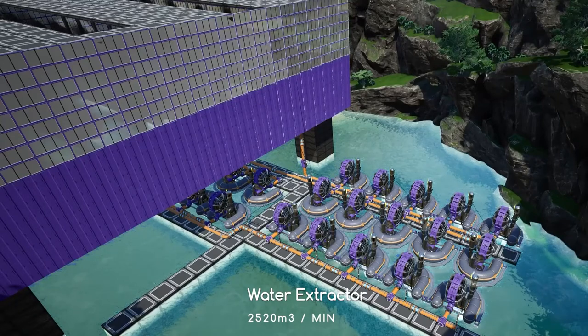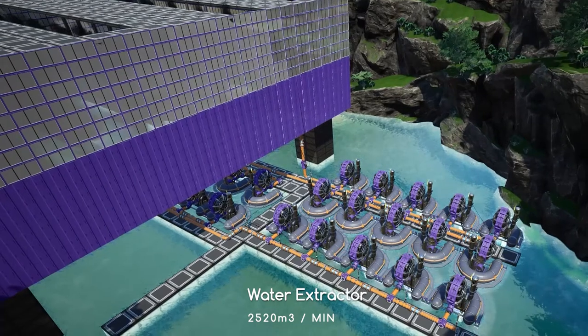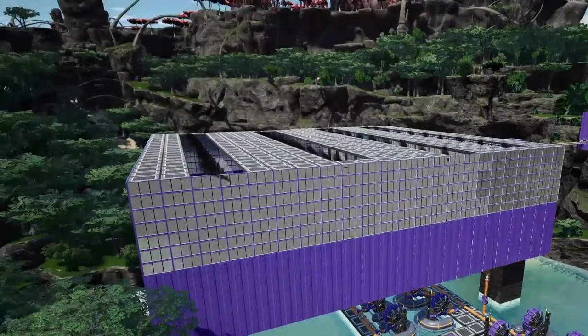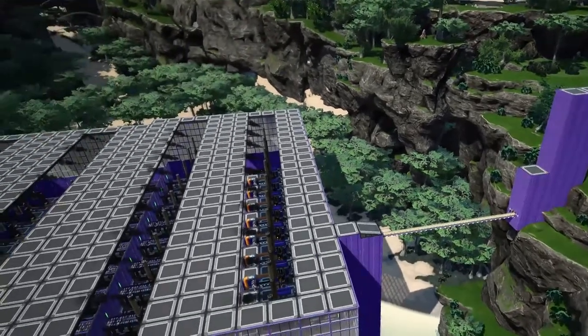Here are the water extractors, providing the water to the coal power station. I've left some room for upgrading in the future. That's where the sulfur is coming in.